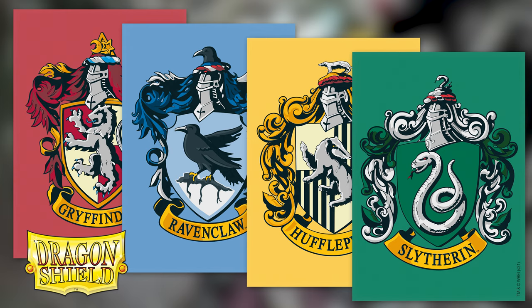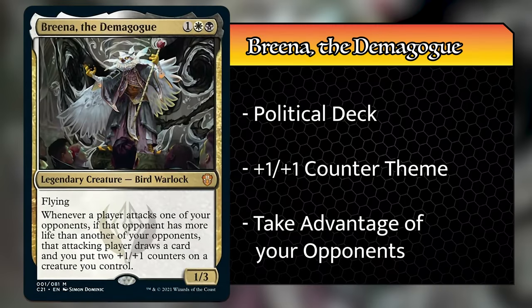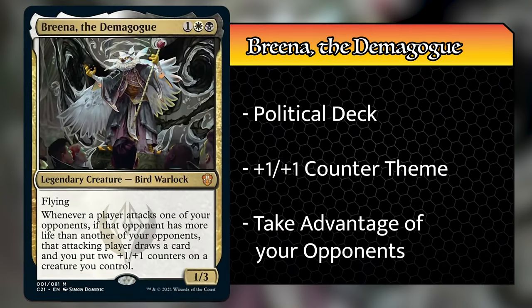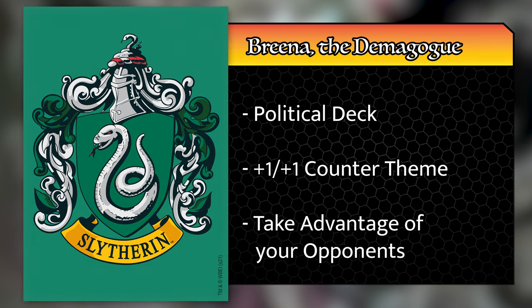Alright, Landon, let me pass off to you for our deck introductions. Thank you very much for that introduction. I'm super excited for this game. Only unfortunate thing is there are five pre-constructed decks and only four of us, so one did have to sit out. Caleb is playing Brina from the Silver Quill Statement deck, and his opening hand consisted of an Orzhov Signet, a Victory Chimes, a Nils Disciple Enforcer, a Hunter Lamassu, and three Plains. This deck is a political deck, trying to use political ploys to keep himself aloof from everything else at the table, while also staying very involved. Caleb decided that the Slytherin sleeves matched the Silver Quill Statement deck.